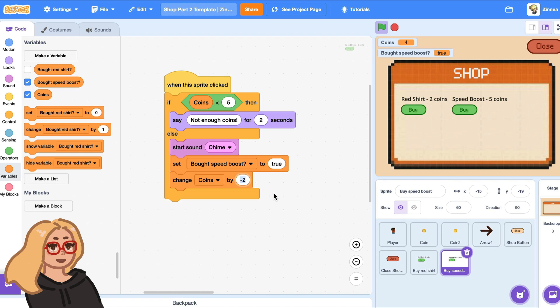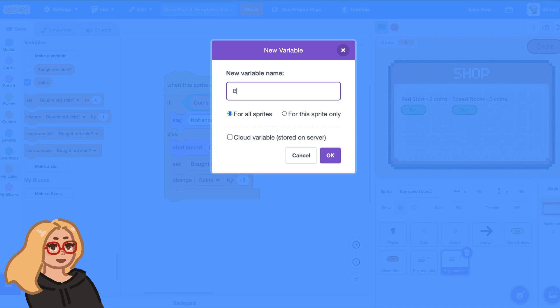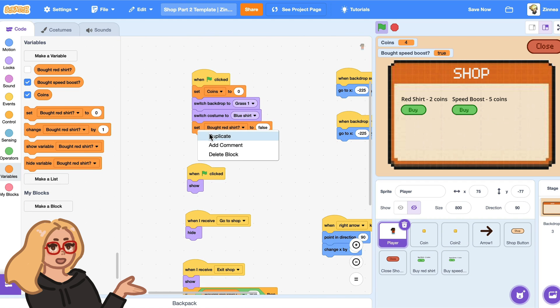I will change coins by negative five when the player buys the speed boost, because it should take five coins away from the player. And then instead of setting bot red shirt to true, I will make a new variable and call it bot speed boost, and I will set that variable to true. And when the game starts, I will also set bot speed boost to false, so the game knows the player hasn't bought the speed boost yet.